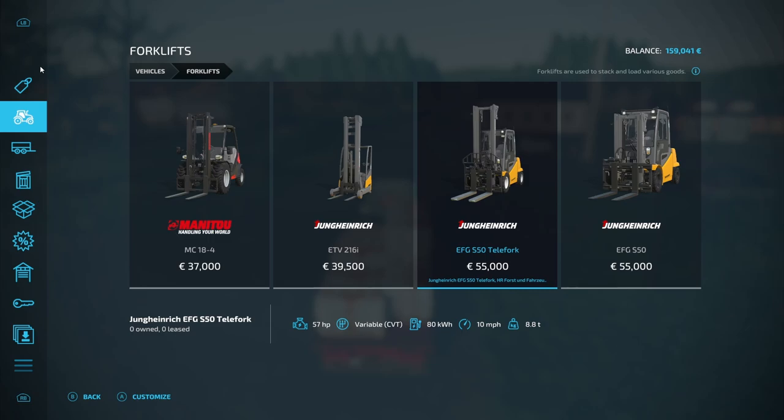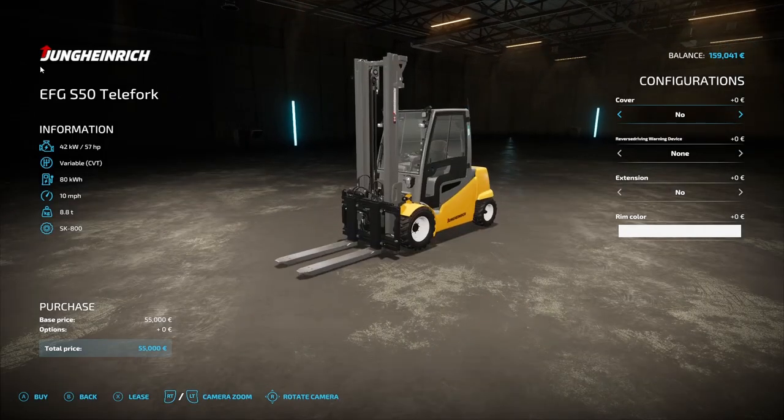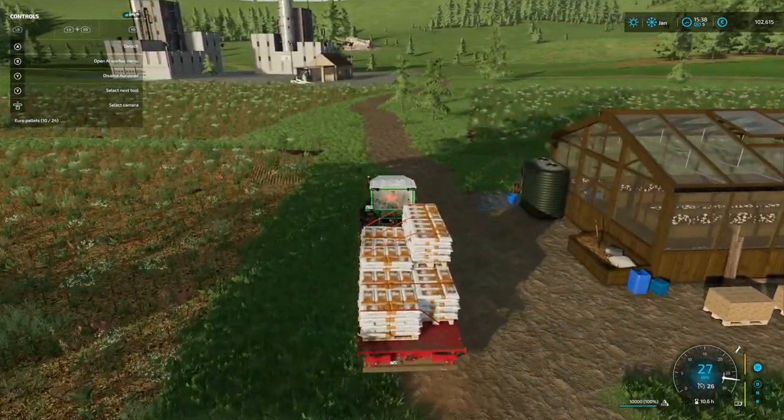We'll get a Jung Heinrich - one of our favourite forklifts. Should we get the small one? No - we've got cobblestones there so we want something with slightly bigger wheels. We'll get the telly fork. What's the top speed of this thing? Ten miles an hour? It could take us a little bit of time. It will get delivered to the farm but it'll deliver to the front of the farm so we'll just have to drive it over.